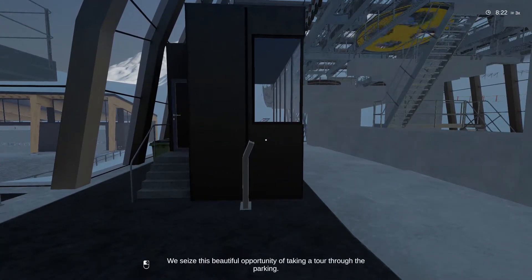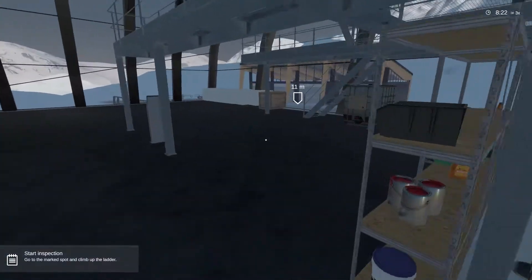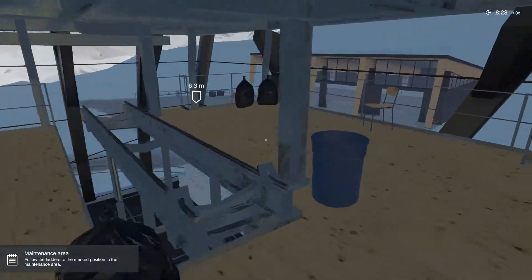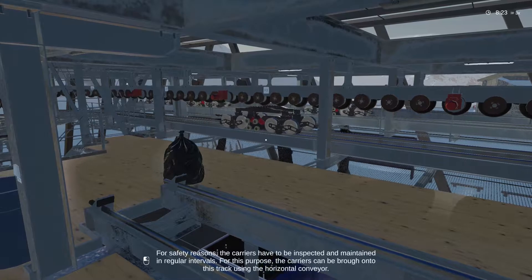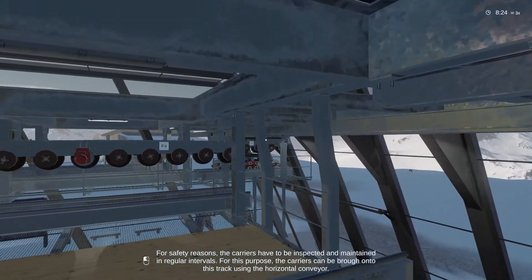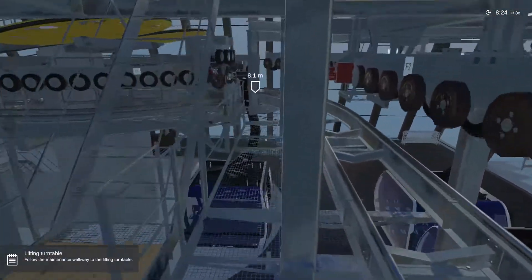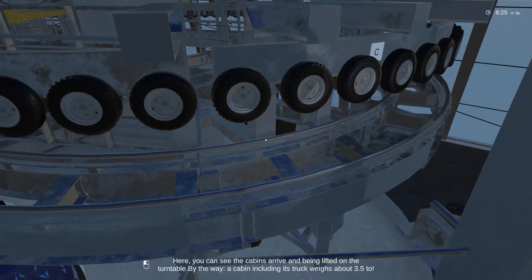We seize this beautiful opportunity of taking a tour through the parking - let's do it. Cool, okay - go to the marked spot. Up to the next level which is up here. Oh it's beautiful, look at the views! For safety reasons the carriers have to be inspected and maintained at regular intervals. For this purpose the carriers can be brought onto this track using the horizontal conveyor - using that thing there. There's a control panel for that there. Oh it's so trippy because it doesn't look like there's anything to walk on, but there is.